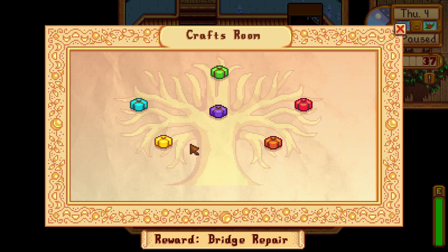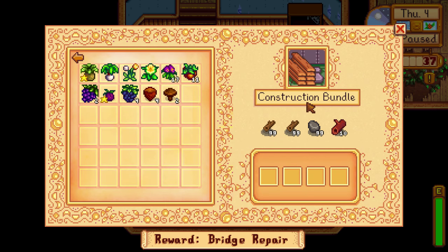For the construction bundle you need 198 wood from chopping down trees, 99 stone from mining rocks, and 10 hardwood which can be found from crates in the mines, chopping stumps, or hollow logs. The secret woods also has 12 hardwood per day. The reward for this bundle is the charcoal kiln, which turns 20 pieces of wood into a single coal.